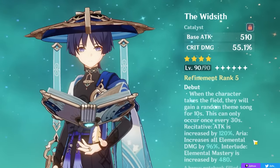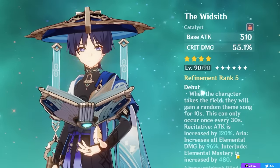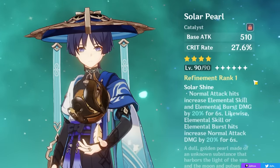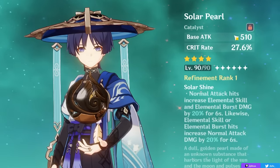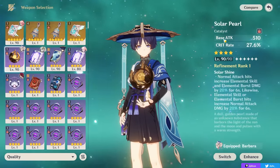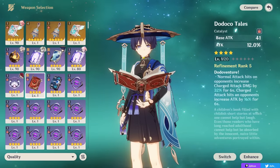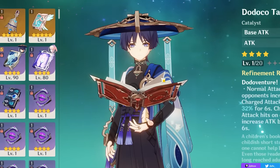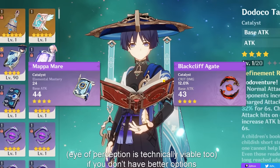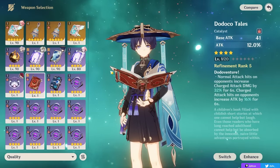Solar Pearl is another very good four-star, giving crit rate while buffing normal attack, skill, and burst damage as you use your abilities. The go-to options are: any five-star you have, then Widsith for its niche, or Solar Pearl and Dodoco Tales for consistent performance — Solar Pearl for normal attack focus, Dodoco Tales for charge attack focus. If you don't have these, Mappa Mare or Blackcliff Agate can work as free-to-play alternatives, though they're weaker than the main options.